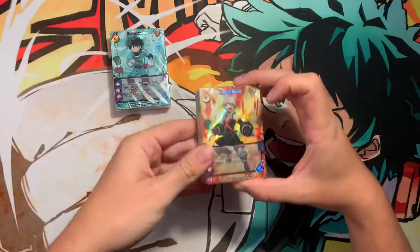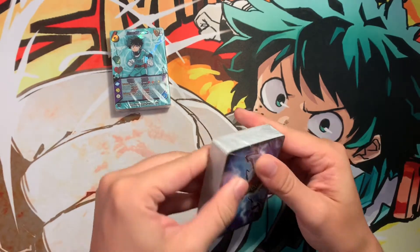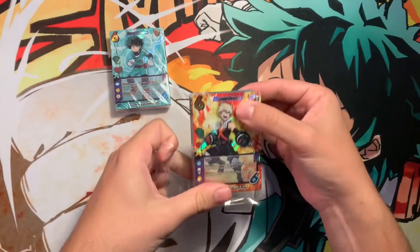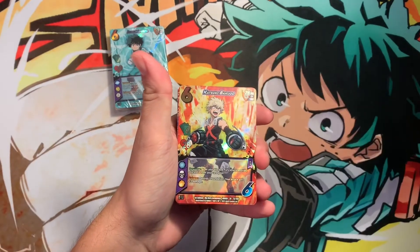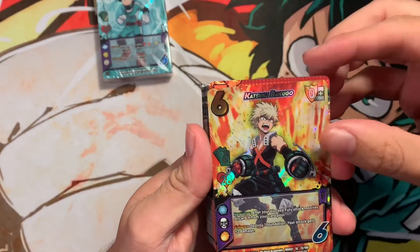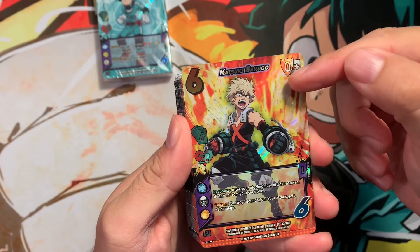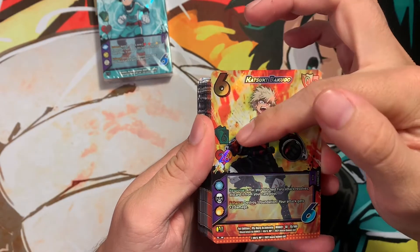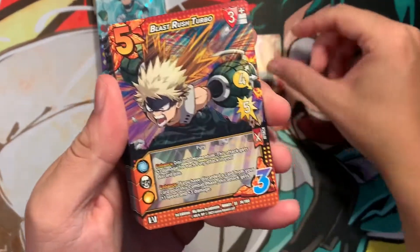We're going to start with the Bakugou deck. This is really cool — I'm super excited for this. We can zoom in a little bit more and take a closer look. So we have a Katsuki Bakugou card. If you watch the how-to-play, here's the defense or shield, the check value, the damage or play value, how many cards you have in your hand, the total life, and then attributes and different effects.